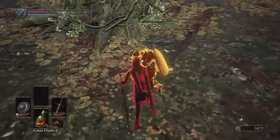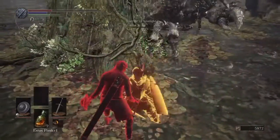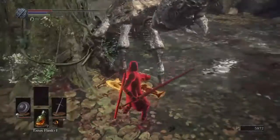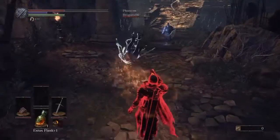If you're not spamming the parry button, the recovery speed of the Buckler shouldn't be an issue, because you really should only attempt a parry when you correctly read your opponent.